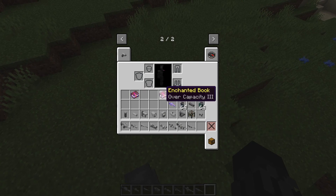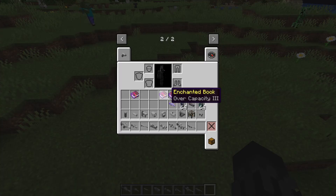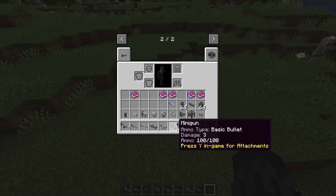Overcapacity just makes your ammo more, but because I'm in creative mode I can shoot whatever I want and won't waste any ammo. Reclaimed — I have no idea what this is. It's probably like looting, but I'm not sure, so I'm going to leave it there. I'm going to delete all the enchantments that are pretty much useless. Accelerator is also pretty much useless — I think it does not do more damage.